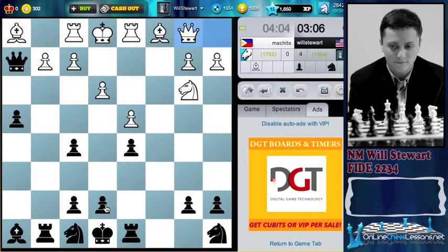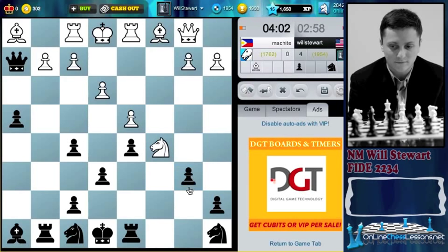I figured he might try that. Probably just the simplest answer. And now probably knight d7. I thought this might be an issue — gotta kick that knight. The queen is just so well placed on h2 here. Even come back with queen to c7, for example.